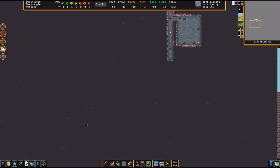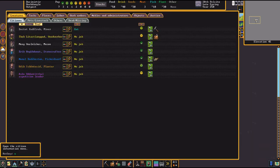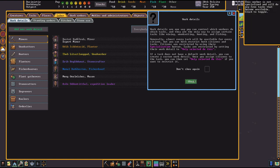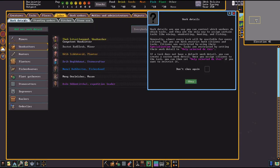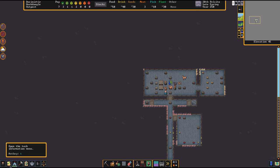All your dwarves are just down here drinking. Check what comes up when you look at their skills. You can see labor assignments and what each dwarf has been assigned to do. There should be a way to see military skill levels — look for the military button.